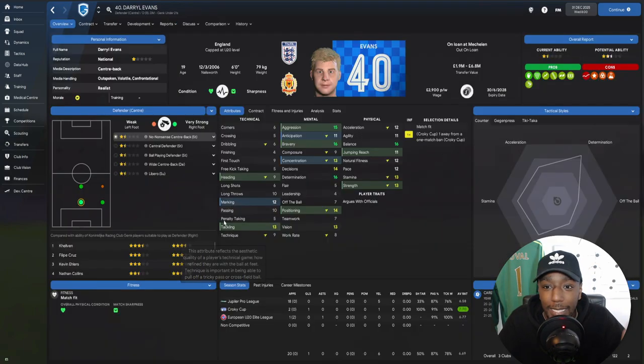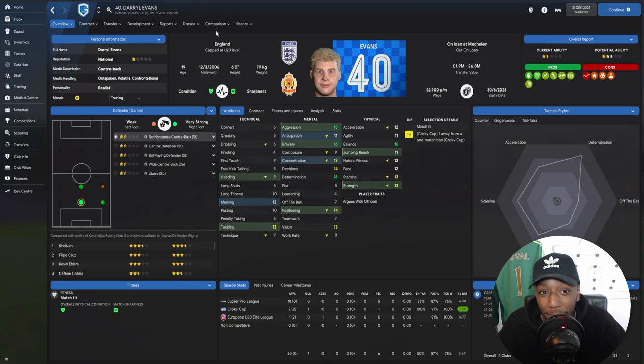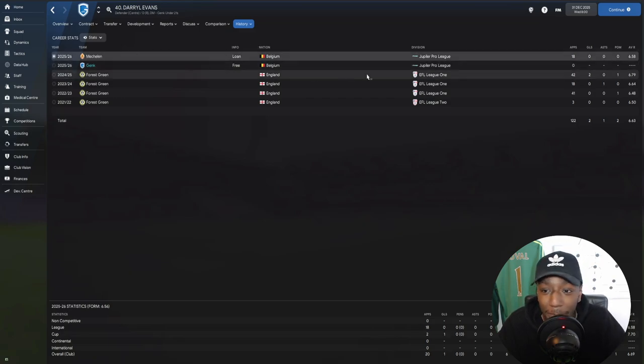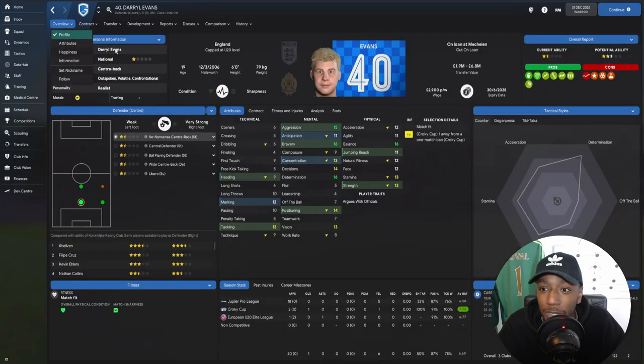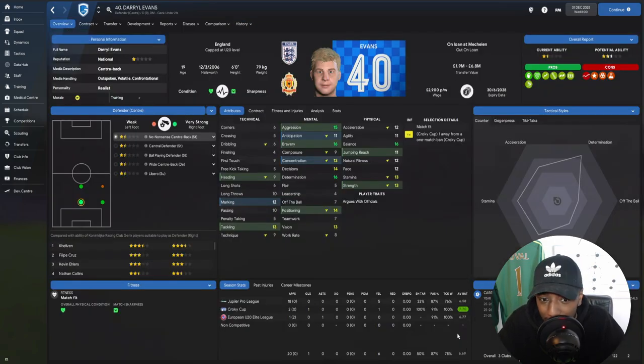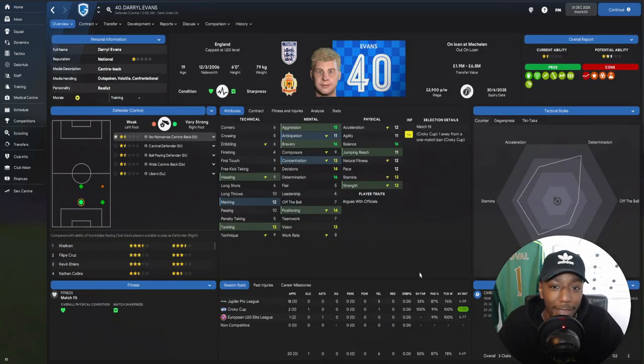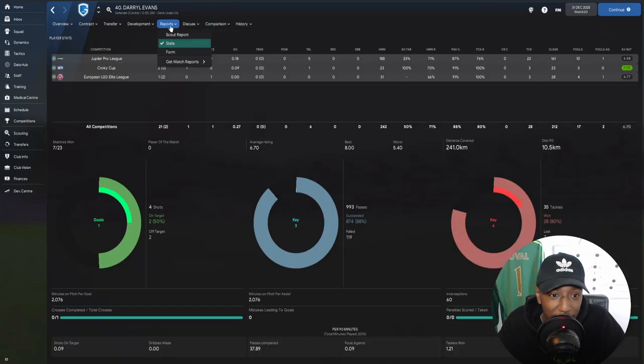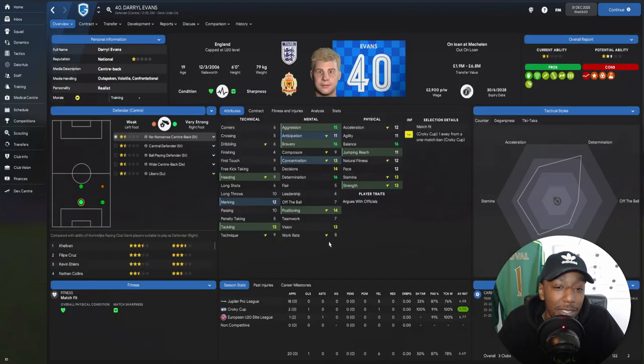Daryl Evans — his value is now 6.8 million pounds. You'd never have guessed we signed him from Forest Green, a League One team, on a free transfer. He's made the jump from League One all the way to the top flight in Belgium, playing regular football for Mechelen — 18 games played, no goals, no assists, average rating of 6.58, which is decent for a defensive midfielder or center back. Checking his position, he's playing center back, which explains why his ratings aren't exceptional — his jumping reach is 11 and heading is 9, so he's not aerially dominant.